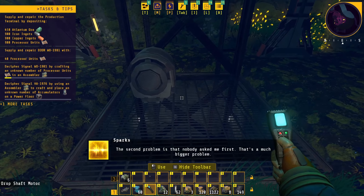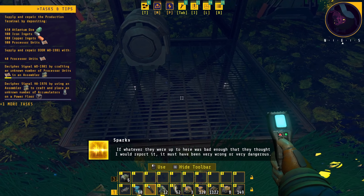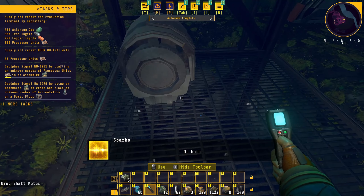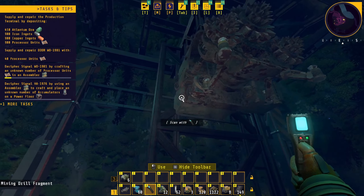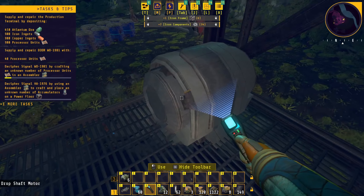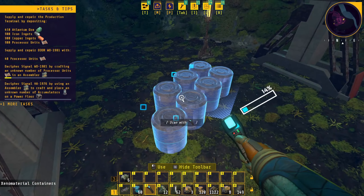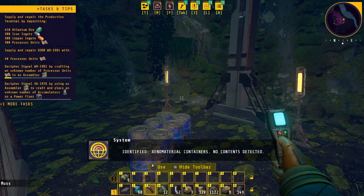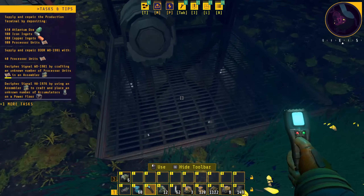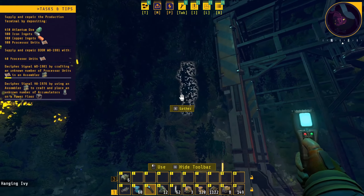The second problem is that nobody asked me first — and that's a much bigger problem. If whatever they were up to was bad enough that they thought I would report it, it must have been very wrong or very dangerous — or both. There's another thing we can scan here. I like the idea of having a huge mining rig. There's nothing we can do here. Identified: xeno material containers — no contents detected. Wonder if that's the stuff being mined. No new objectives with that.